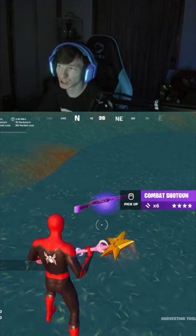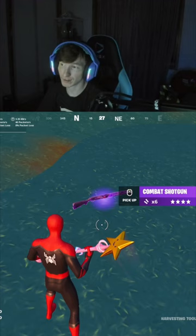In today's new content update, they've added back the combat shotgun. You can get it as floor loot, chest loot, and supply drops. It was originally a perk last season, but now it's an actual weapon. Let me know in the comments down below what you think about this.